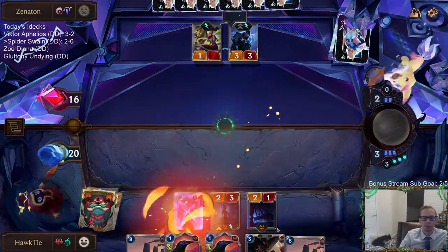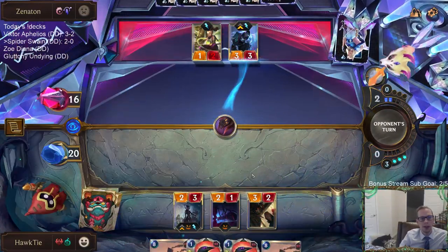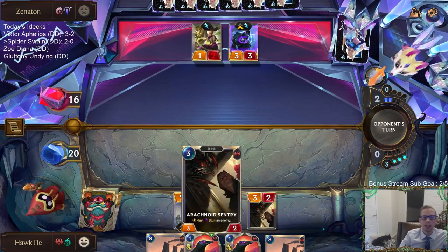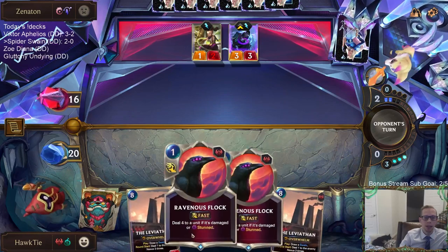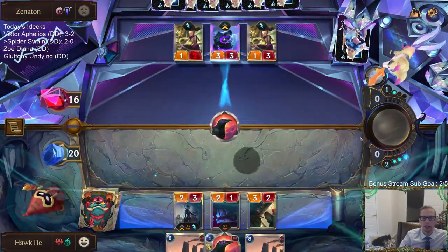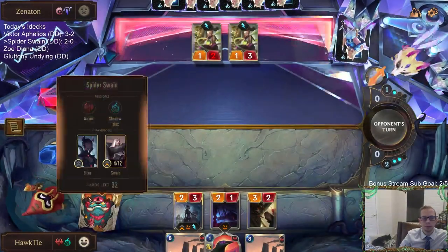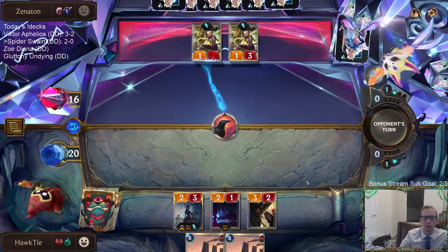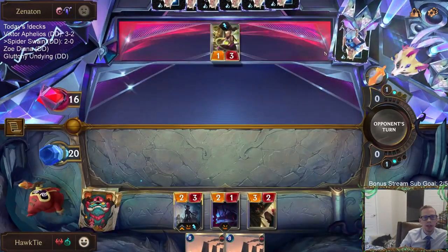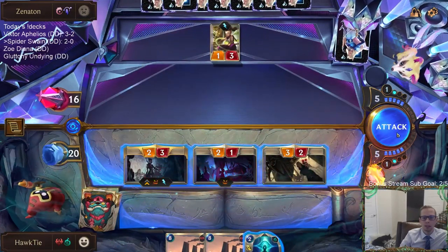They got the deal-three-damage-to-a-Follower weapon — now they'll have Lifesteal. I wanted to lead with Precious Pet so they couldn't Deny the Arachnoid Sentry stun. That way if they played a spell, they wouldn't have Deny mana anymore. I'll throw away this Ravenous Flock here since I'm not sure what else it'll do. They might have the third Eye of the Dragon in hand — that's what it's kind of looking like.